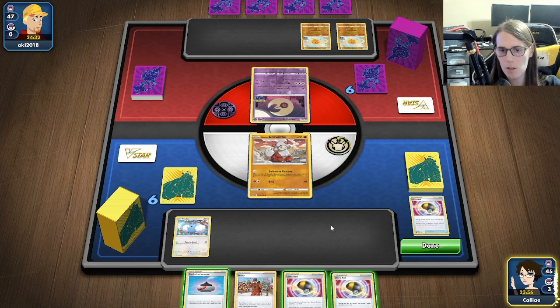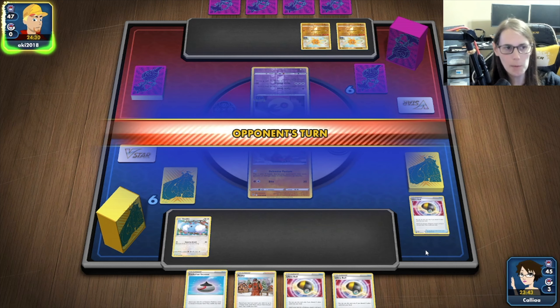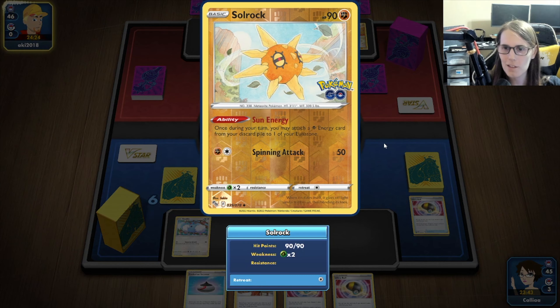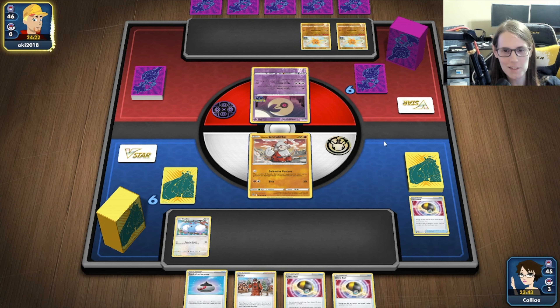Since we don't have the Radiant Venusaur, I almost kind of just want to pass here and let our opponent do something — hope that they don't go off and kill us. Maybe I should get down another Growlithe just in case. I made a mistake, we'll see what happens. Soul Rock and Lunatone — definitely always kind of a hard deck to deal with. This might not be something that we can win.